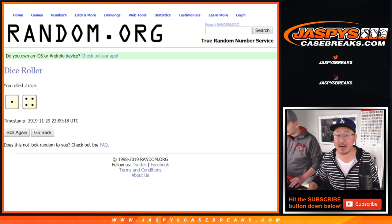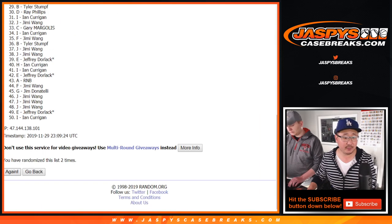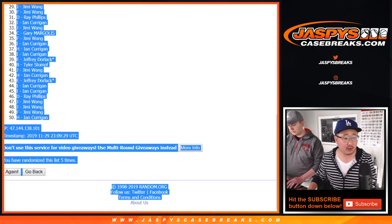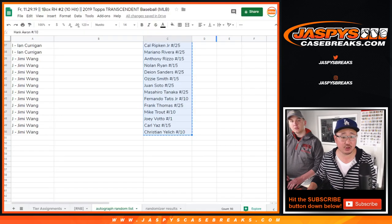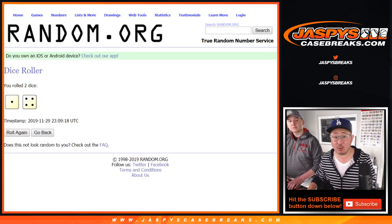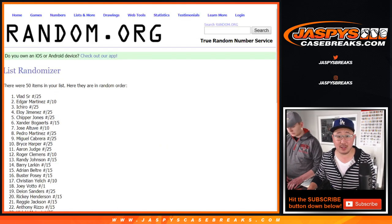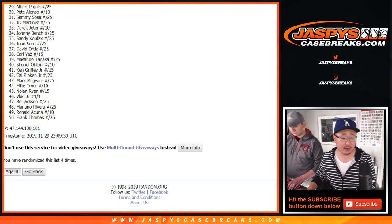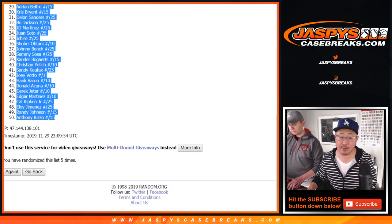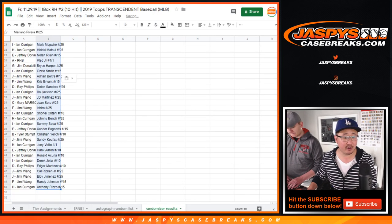Roll it and randomize it five times — one and a four. Your names first, rolling one through five. Fifth and final time — we've got Jimmy on the pole and Ian on the bottom with Tier H. Let's put them in the randomizer results tab. Once again, one and a four five times for the autographs. After five times, we've got Mariano Rivera to 25 on top and the Rizzo to 15 on the bottom — a lot of low numbers in this one.